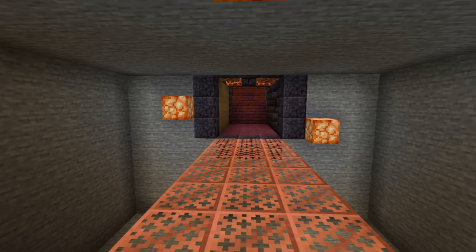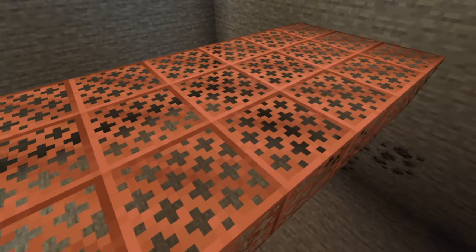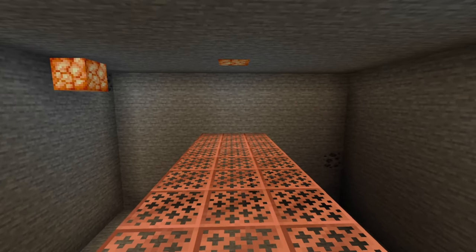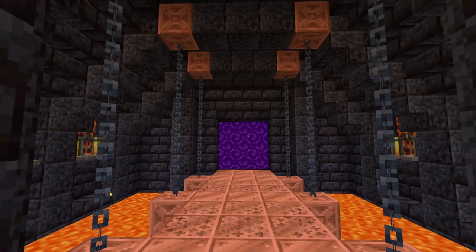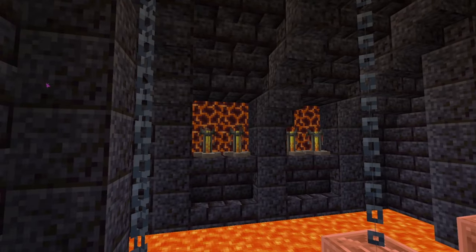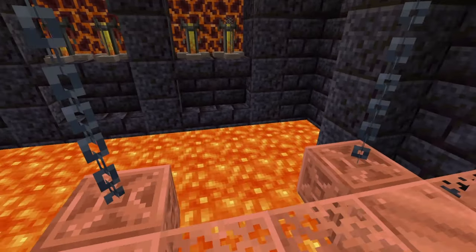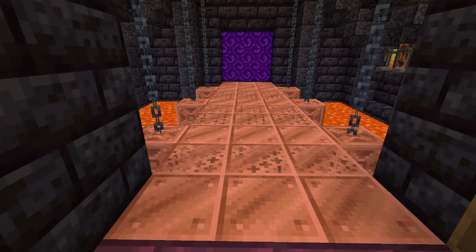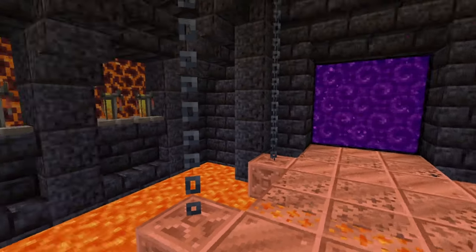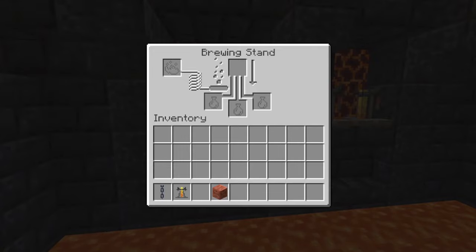Now the nether region — up there was the normal region with tuff, then the deep slate and skulk region, and now the nether region. Maybe some lava under the grates or on either side — it's up to you. Essentially the end of the hallway should have a nether portal, and then you need a place to put your brewing stands and a block with a stair variant you can waterlog for water down here. I recommend placing signs and potentially powder snow or water under the lava pool so if you fall in you fall into a safe room rather than just dying.